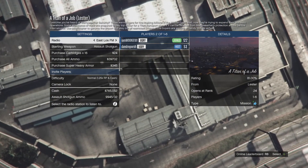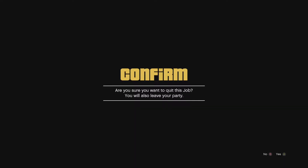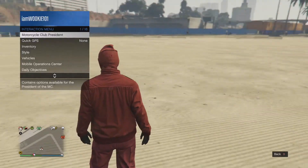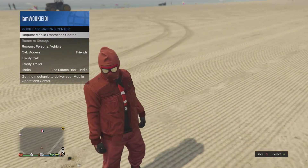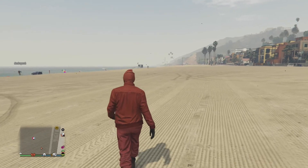Wait until you fully load into the job — he's going to tell you when there's no orange loading icon by your name — then just quit. Once you quit, he'll quit too. When you load back into free mode, he is going to call in his personal vehicle — or whatever vehicle you're trying to get from him. He will keep the vehicle though, so it's not really taking, it's more like duplicating.